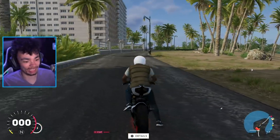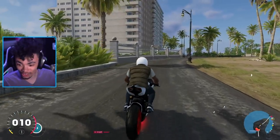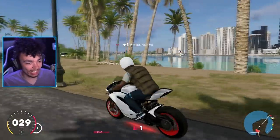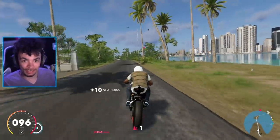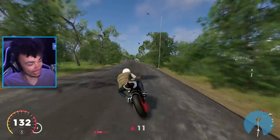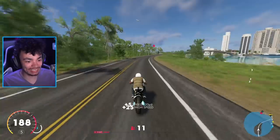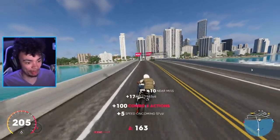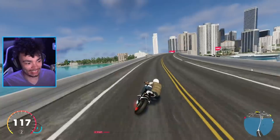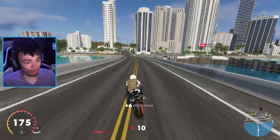Does it have brake lights? It does - this one has brake lights. Interesting. The other bike we drove yesterday does not have lights. They decided to put lights on this version. Let's bring out the wide camera, because the close camera, honestly for the bikes, it's pretty aggressive. But look at the speed - this is the perfect place to test the bikes.